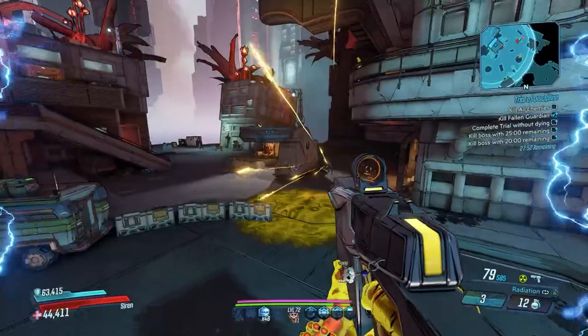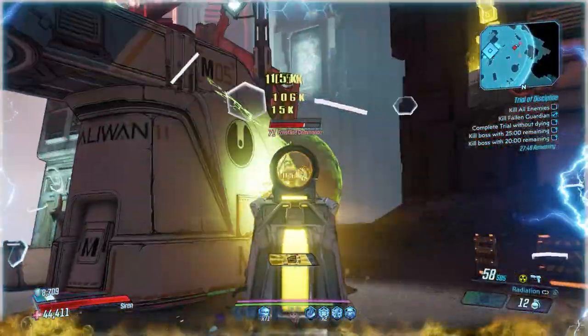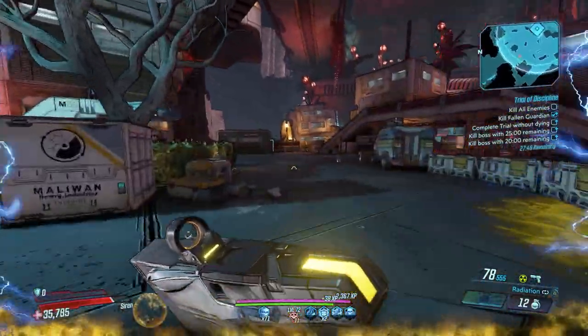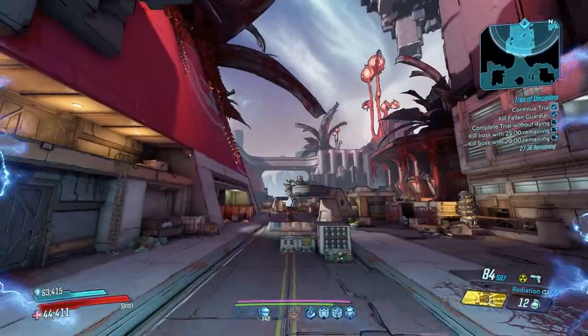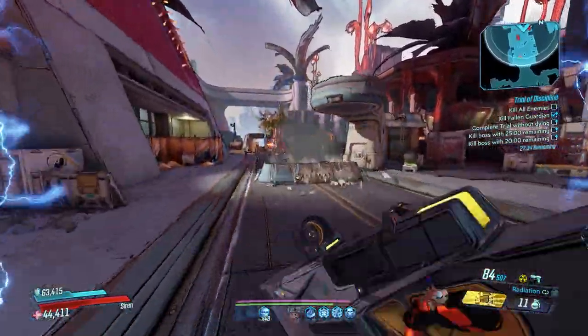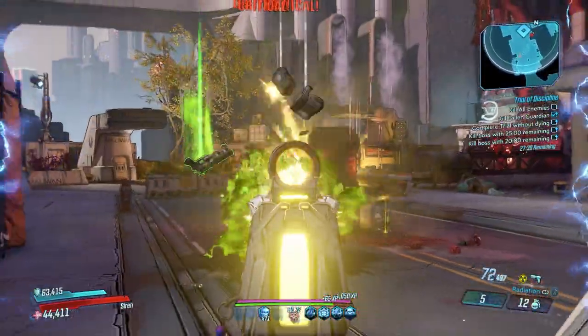This gun is an absolute beast on every single vault hunter, but being splash damage, it shines on Amara and Moze when you build for it. Zane's clone using the double barrel capstone can also do amazing damage with this gun. Flak probably gets the least usage from this weapon, but even they can use it to tremendous success.